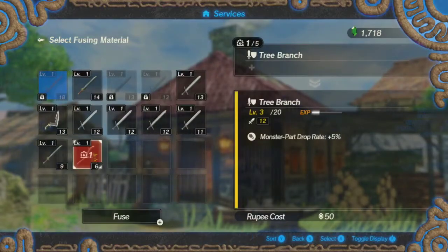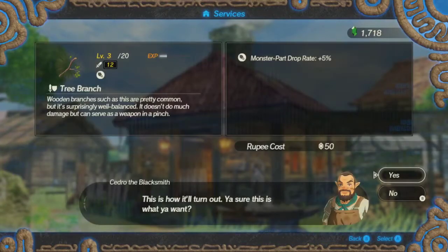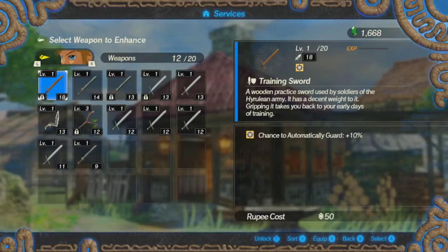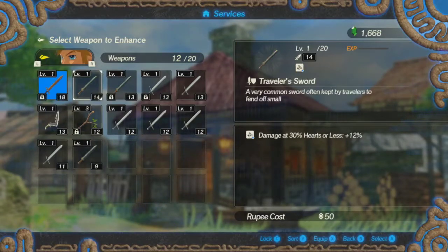Fusing material — it's going to gain two levels and it's going to keep the ability. So we still have the training sword and I'm not entirely sure if it's solely weapon-dependent.